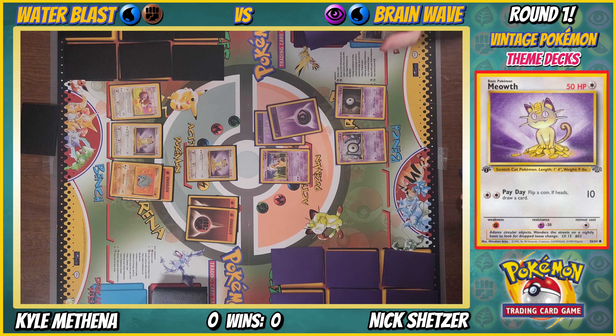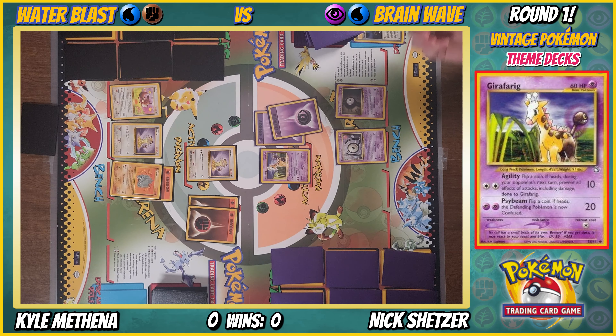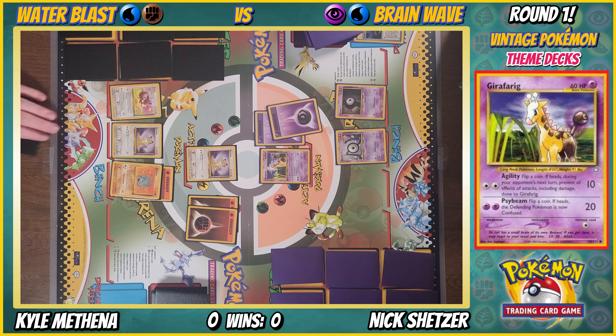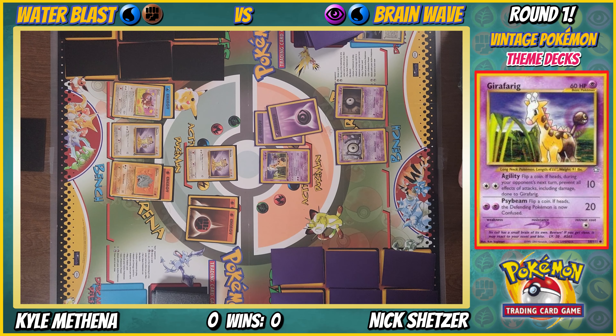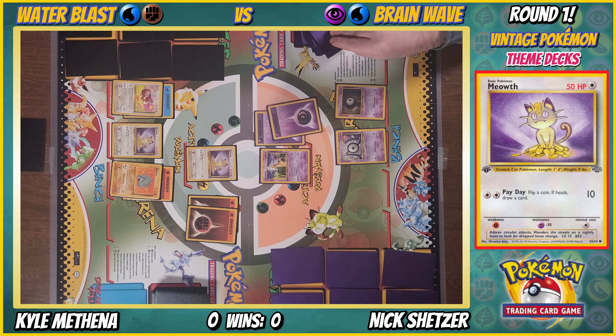I'll flip a coin for confusion and try Payday — two coin flips that made sure nothing happened. That would have been nice. I can't do anything else. Psybeam again. You're not confused. I'll put a lot of energy on Eevee. Payday — nope, tails. This is a tails kind of game.